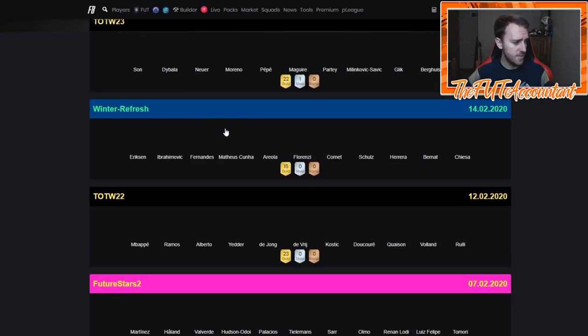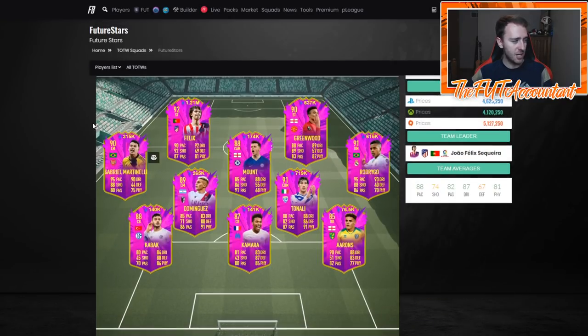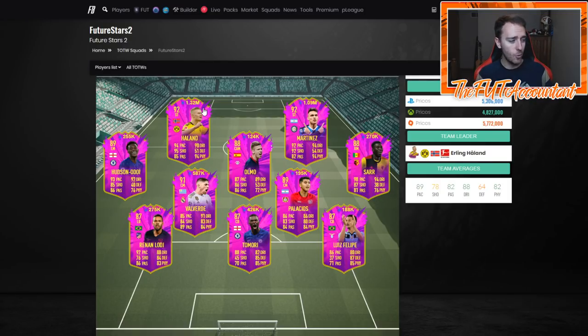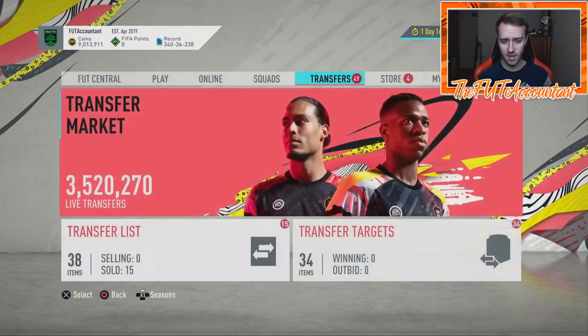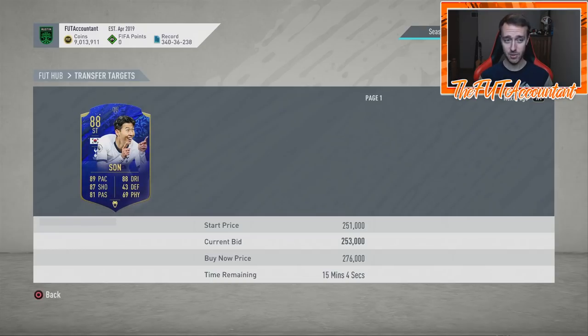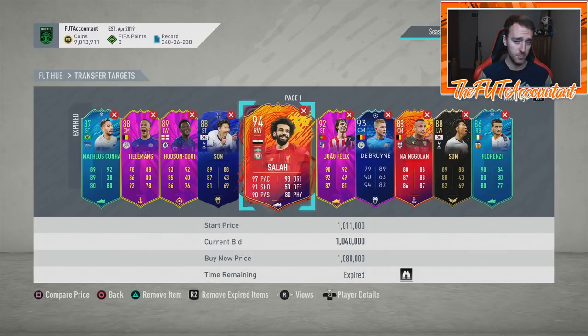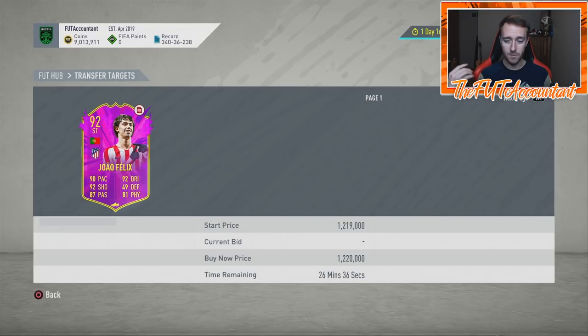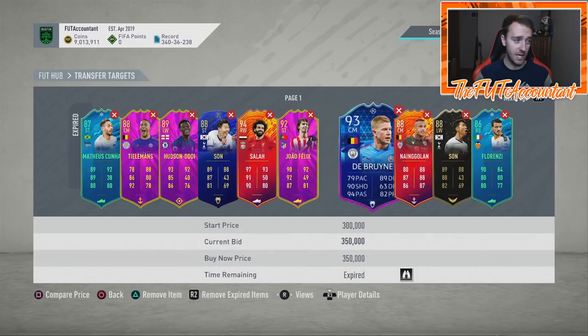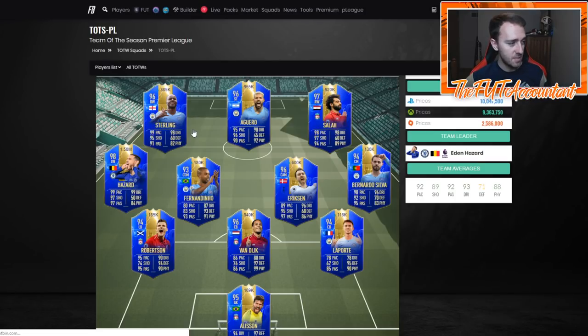Look through some of these old Team of the Weeks, get on open bids before rewards tonight. Future Stars, I'm a big fan of these guys after a rewards rise. I don't think it's going to be a crazy rise from rewards even though we have this newfound info that we are getting TOTS rewards — which is massive for next week. Next Thursday in elite TOTS packs, people will be pulling Team of the Season cards from Most Consistent and EFL. Last year during TOTS Prem, some guys made five, six, seven, even ten million coins from rewards.